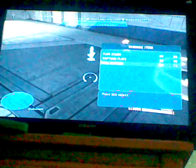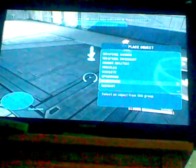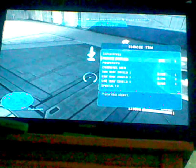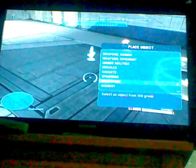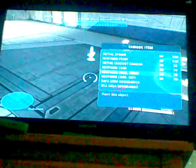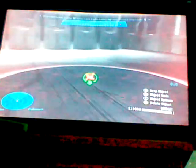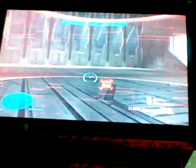Kill boundaries keep players from going too far off the map. A soft kill boundary gives a 10-second warning when you go too far, while a hard kill boundary is one you just walk through and then you're dead. I would recommend using the soft kill boundary and making it really large so players can't run through it and get to the other side.